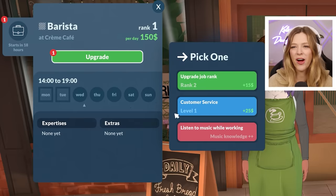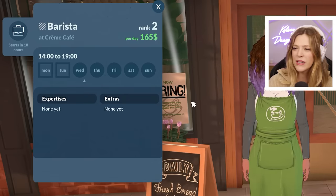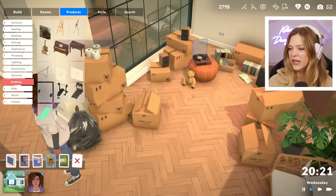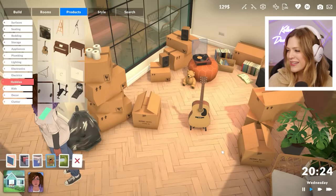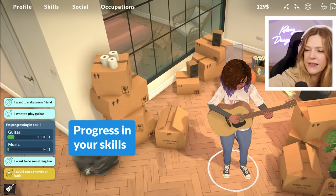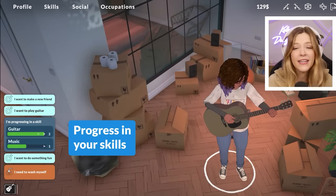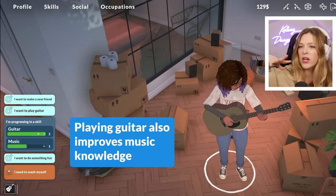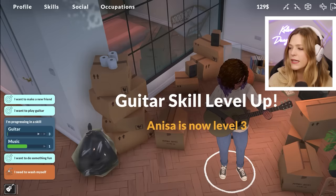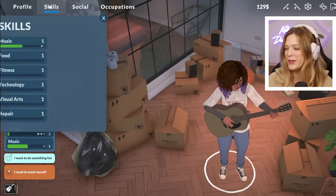You get to upgrade yourself — so it's not like you automatically get promotions. You do it yourself. So if you wanted someone to not get a promotion, then you just wouldn't — that's interesting. Placing the guitar is so good. On the side it looks like she has wants and things to do: make a new friend, play guitar, do something fun. And needs are over there too. I'm not seeing her needs all laid out in one place; I wonder if they just come up one thing at a time.